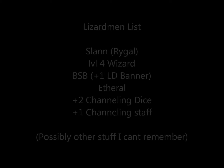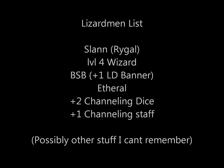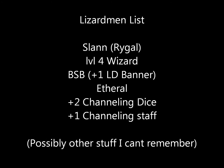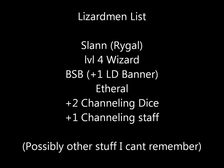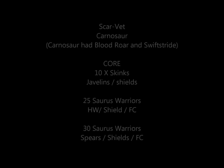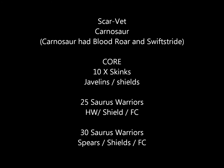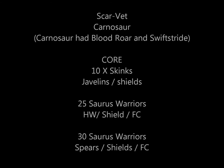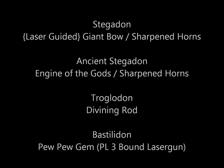Here's the Lizardman list. We've got his Slann, Lord Rigel the 247th — because he gets killed a lot — he's a level 4 wizard, BSB, he's got that plus 1 leadership banner, so he's leadership 10. He's also got that Ethereal thing, plus 2 channeling dice, the plus 1 to channel staff. He was supposed to get me his list, he hasn't. He's also got a Scarvet on a Carnosaur with Blood Roar and Swift Stride, 10 Skinks that scouted behind my ranks with javelins and shields, 25 Saurus Warriors with hand weapon and shields, 30 Saurus Warriors with spears and full command, a Stegadon with a giant bow, an Ancient Stegadon with an engine, a Troglodon, and a Bastilodon — it was insane.